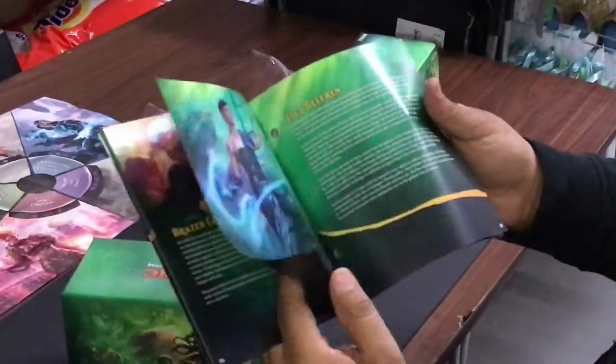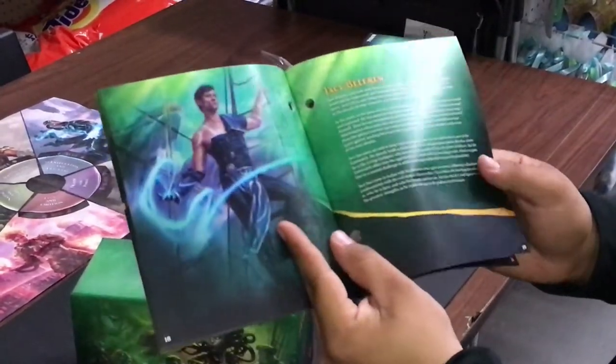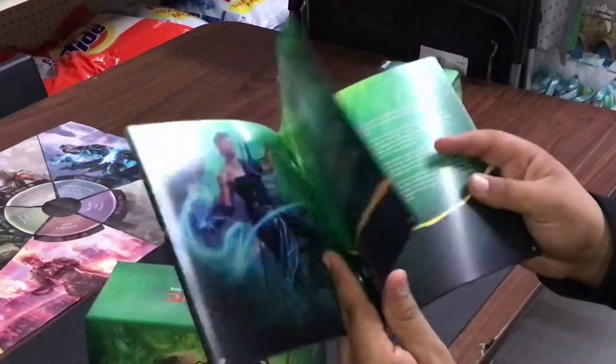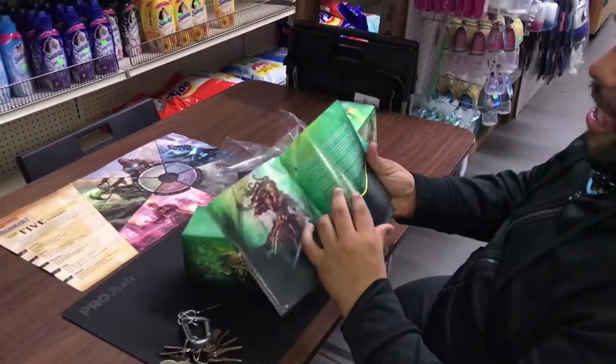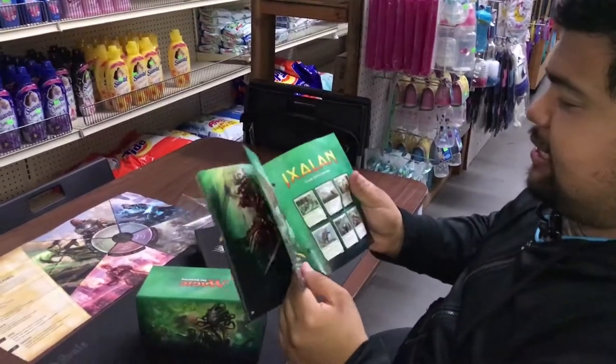You get your pirates — the Brazen Coalition. If you remember from the Amonkhet series, this guy lost to Nicol Bolas really hard and got his memory erased, so he literally thinks he's part of this realm. He's mind-wiped.